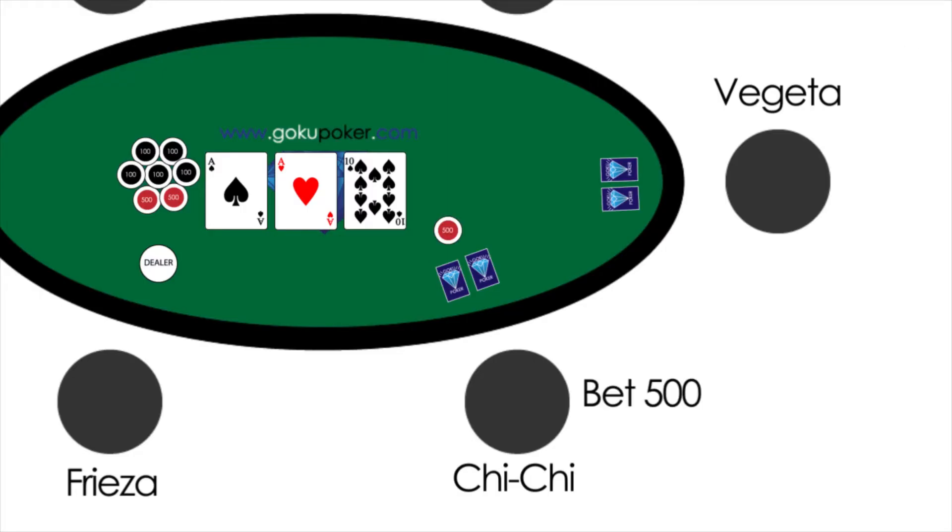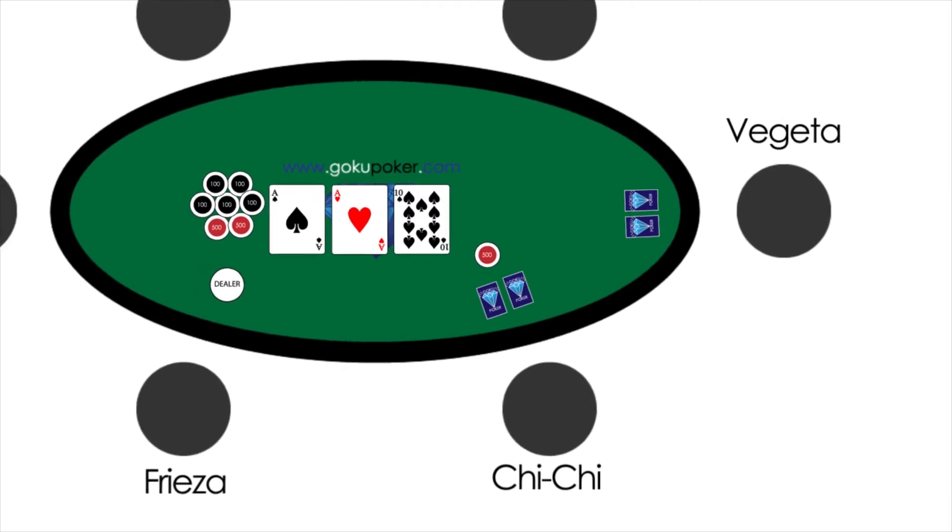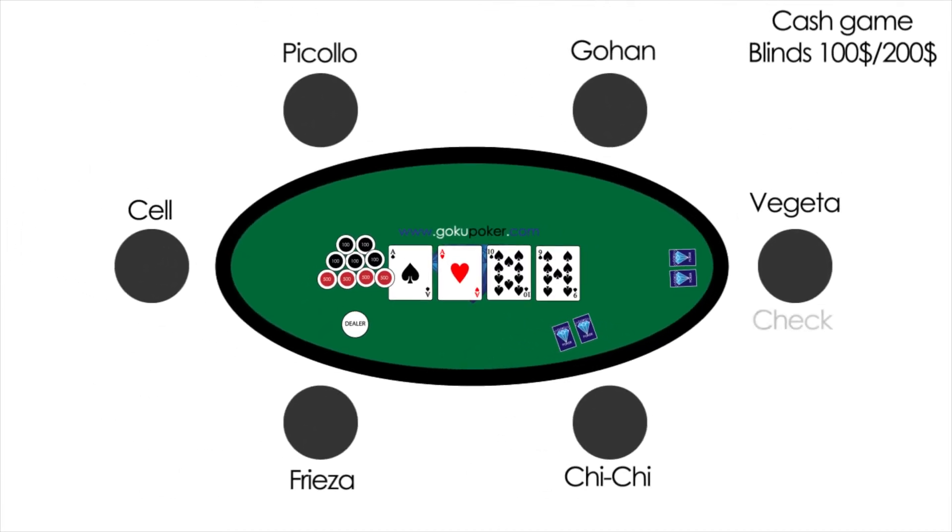Who bets 500? Vegeta doesn't want to fold or raise, so he decides to call the 500. The flop betting round is now complete. The dealer collects the bets to the pot and deals the turn, which is the 4th face-up community card. It is the 9 of spades.